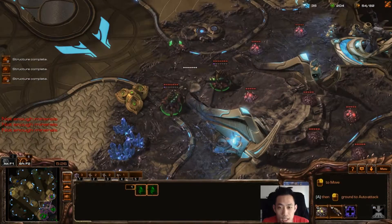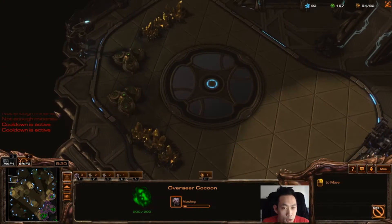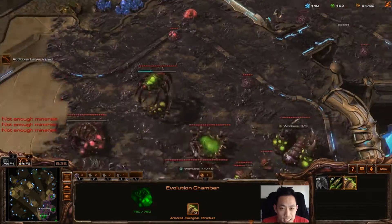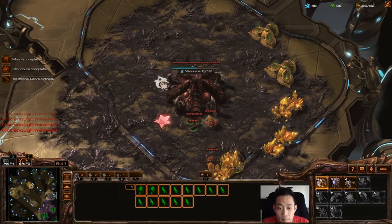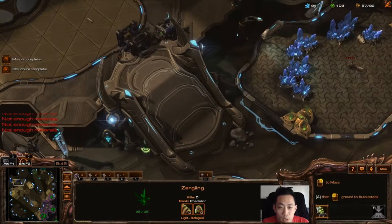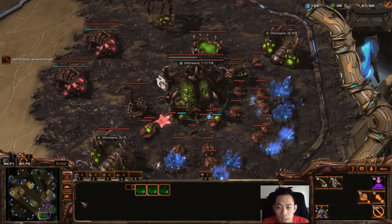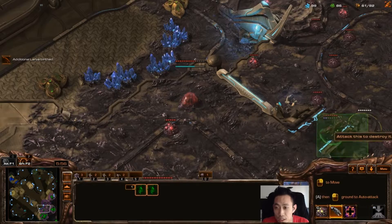Droning and spreading creep as far as possible. Morphing my Overseer to see into his base. He just scanned my base — I placed my Spire up in that corner deliberately because I knew he would scan in that radius, so he can't see what I'm doing. He knows I'm at Lair with double upgrades but doesn't know I'm going Mutalisks — he can probably guess but doesn't know for sure.